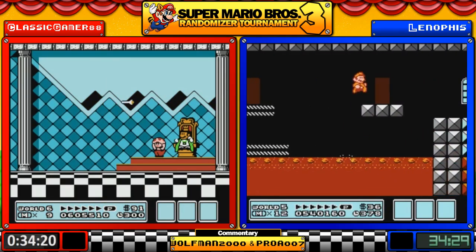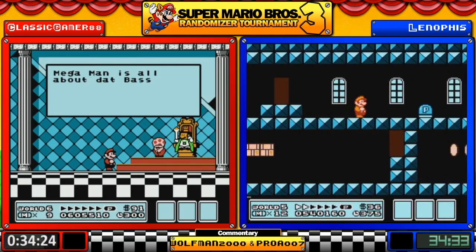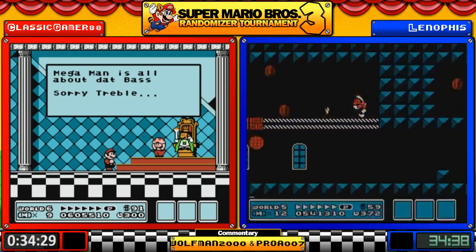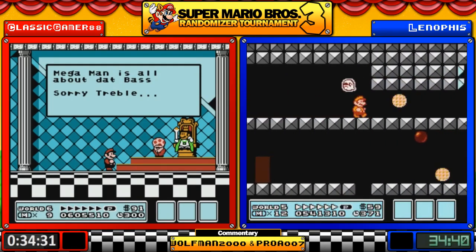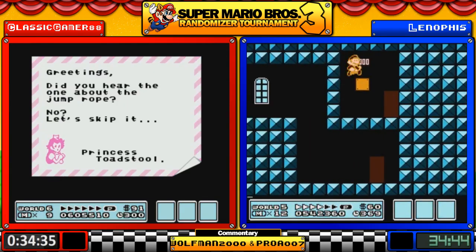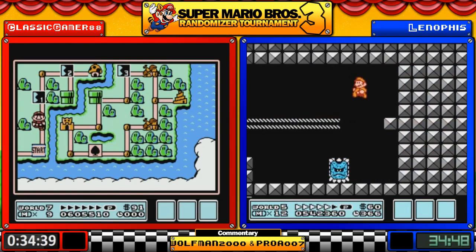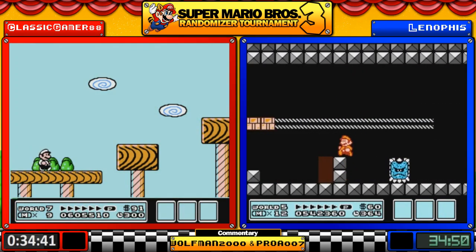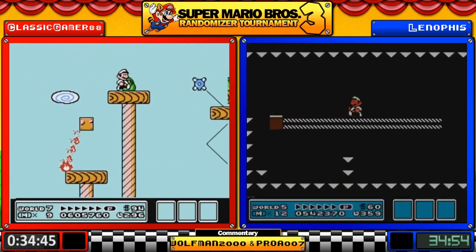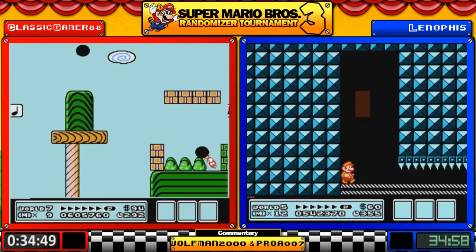That is correct. I'm still going to refer to the original map names. Please give our runners a follow — they are certainly giving us a very interesting race. We now encounter 1-6 at 5-1.